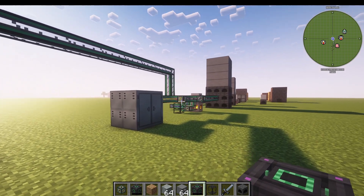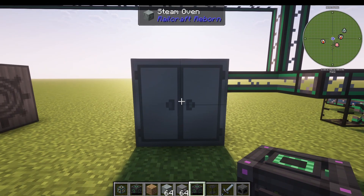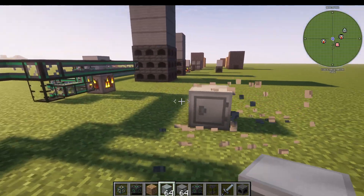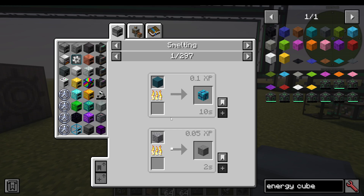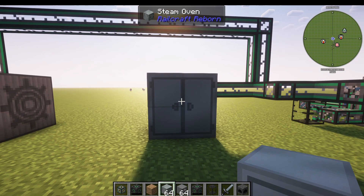Once you've started making steam, you need to use it. I've got a steam oven and a steam turbine here, both doing different things. The steam oven is made from steam oven bricks in a 2x2 arrangement. You put items in and it cooks them — turning dusts into ingots, ores into ingots. It has a huge input, so it can process tons at once. It's actually a really great way to mass-process ores fairly early game.